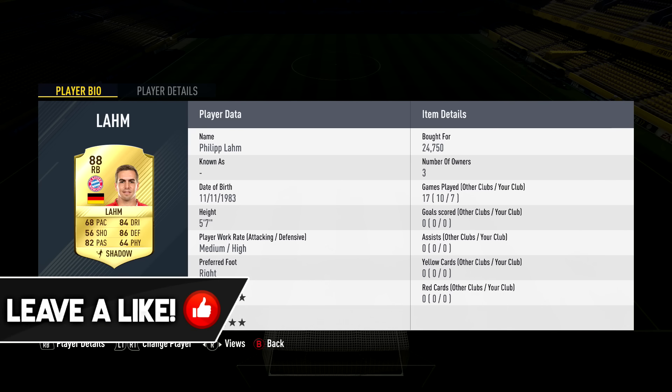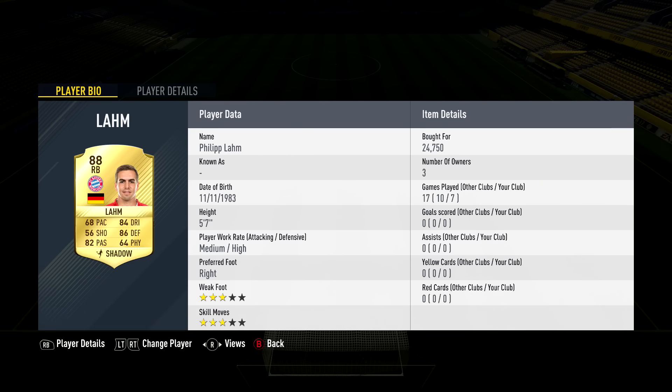In right back we have Lahm, 24,000 coins, 88 rated, medium-high work rates, 5'7". His stats are 68 pace, 84 dribbling, 82 passing, and 86 defending. You need the Shadow chemistry style on him — it improves his pace a lot and he's a very solid right back.